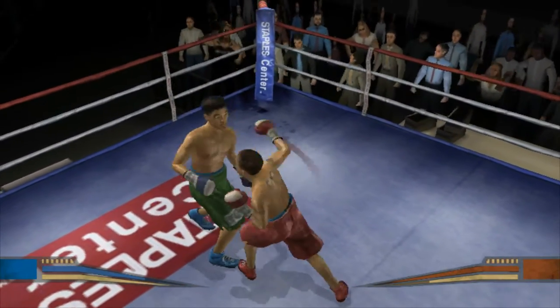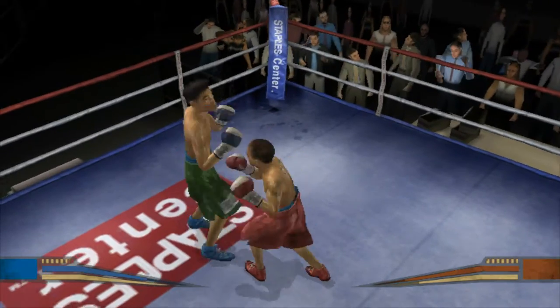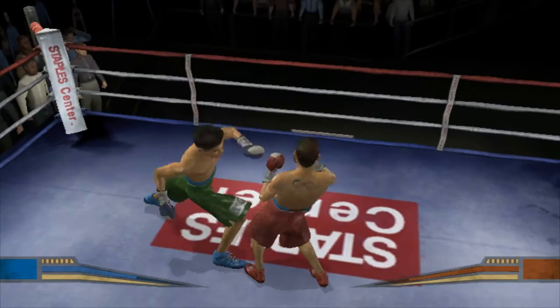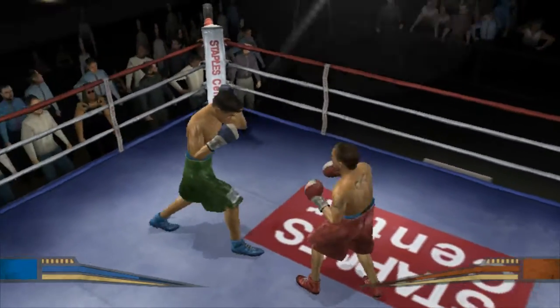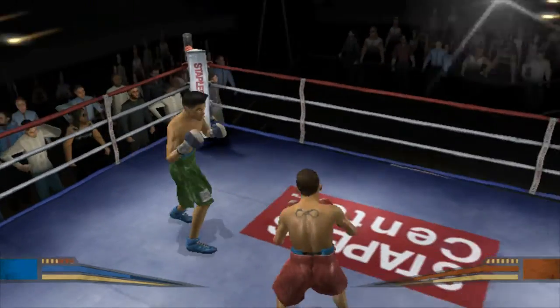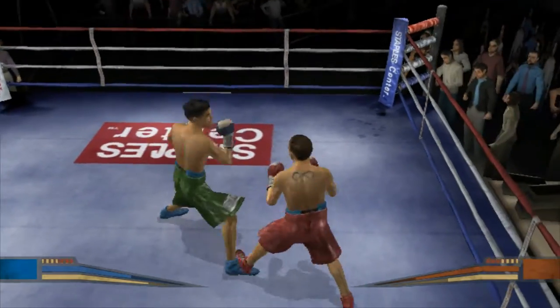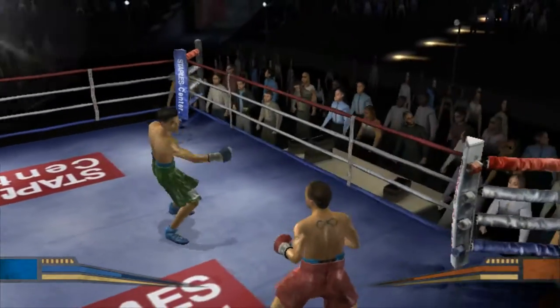Canvas Assassin comes in and misses with a hard shot. Wiggles looking like he has something to prove by pounding his opponent with an impressive haymaker. That punch didn't come close. A jab upstairs. Good work to get out of the way of that one by Canvas Assassin.